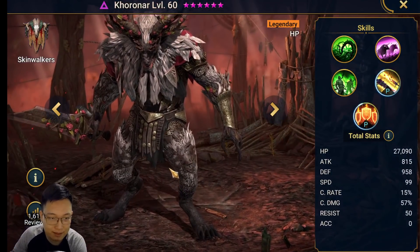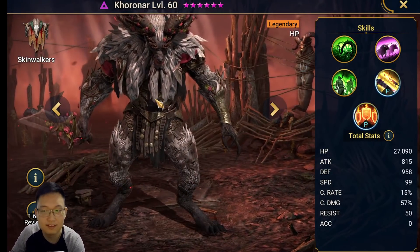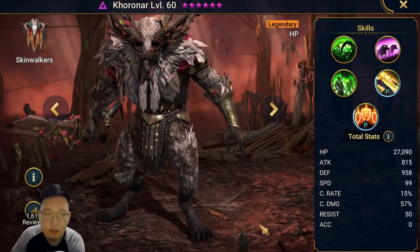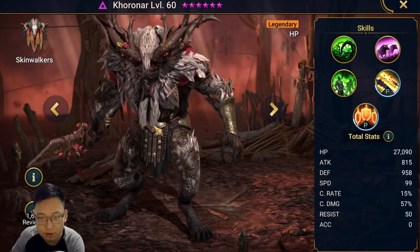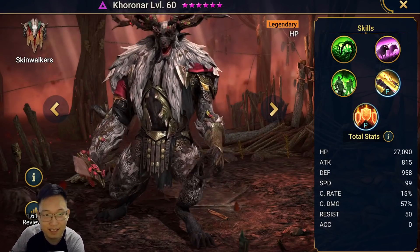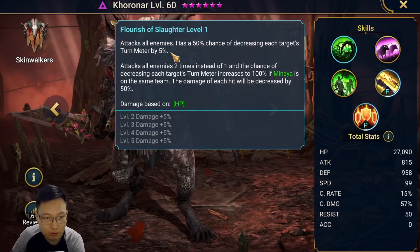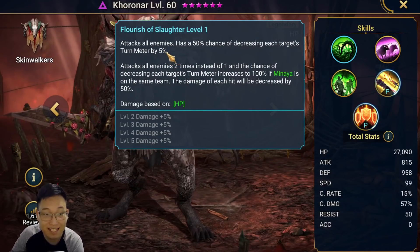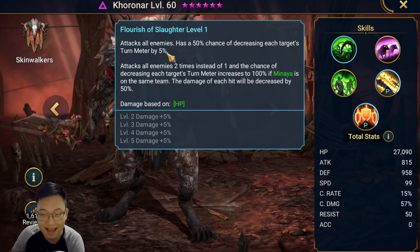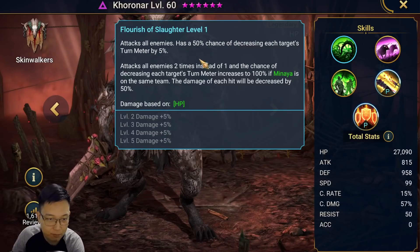Minaya is quite an old champion — I think he was released the same day as Sivirhodos. The funny thing is this champion was not as strong as Sivirhodos, but he actually received a very big nerf. The A1 used to decrease 10% of enemies' turn meter and they just nerfed it by half, making it 5%. I completely don't understand why they nerfed this champion.